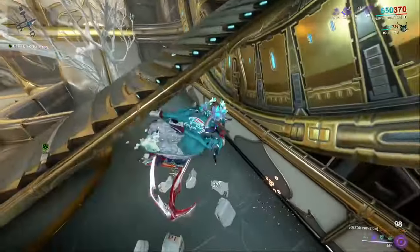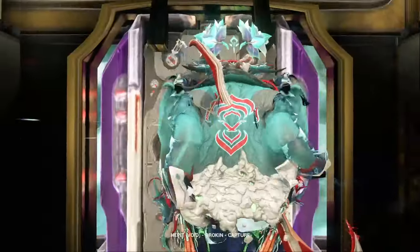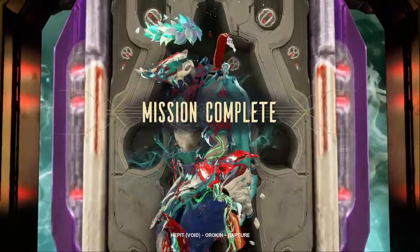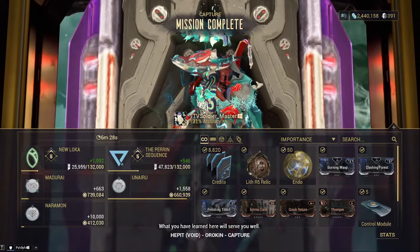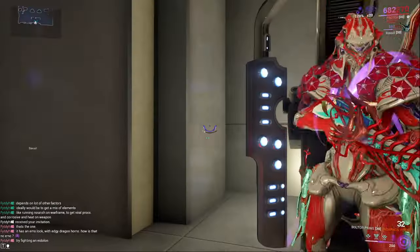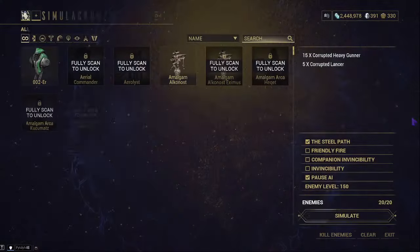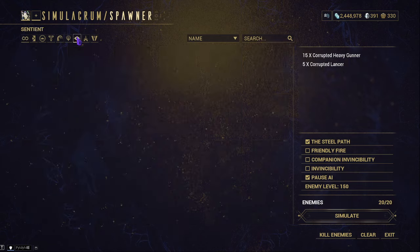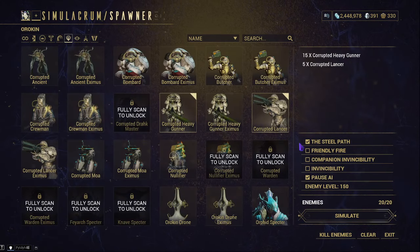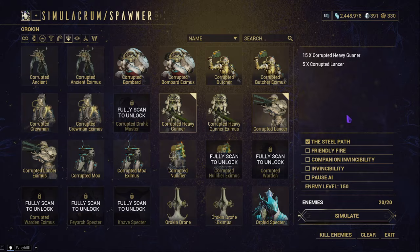It doesn't seem like we're going to get an Acolyte spawn, but that's fine. As you saw from the in-mission footage, this weapon performs very well — it goes phenomenally when fighting Corrupted. That's credited both to the gun itself and to using Hydroid.